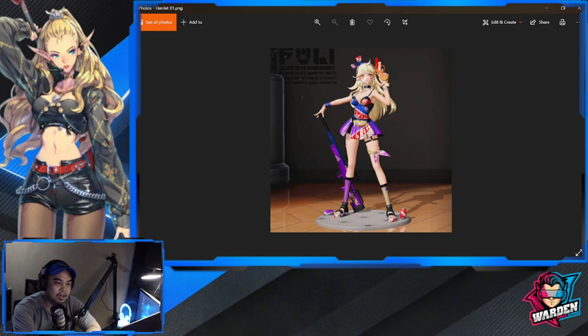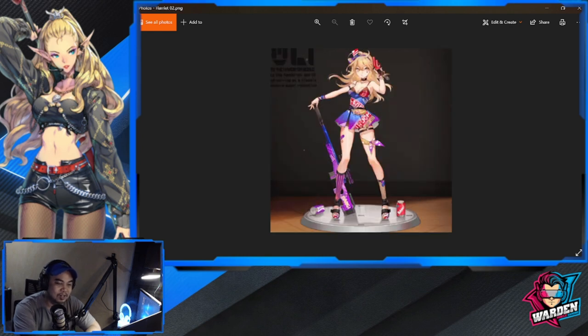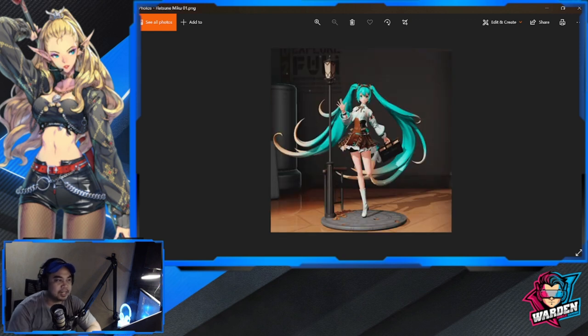Next is Harriet, our long-range girl. She is carrying a flare gun plus a sniper rifle, and there are a lot of cans on the base. This is her 2D version, and I like the 3D version more.